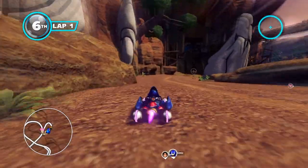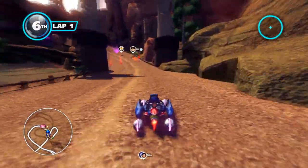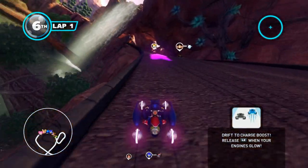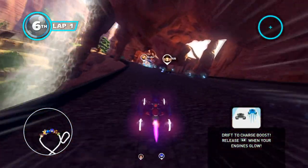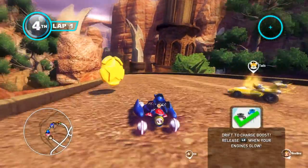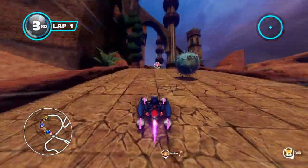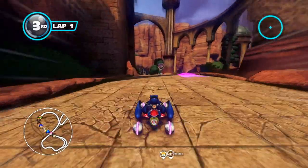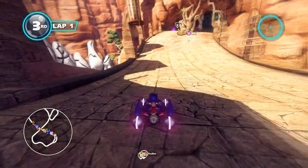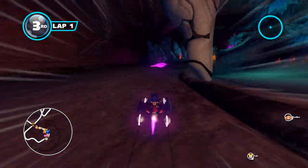Drift level two. This controls a bit differently, the handling feels different. Tails has a car now — because it transforms, right? If it was always a biplane that'd be weird. It transforms into a jet — it's a biplane most of the time, but once it gets airborne, it's really airborne.